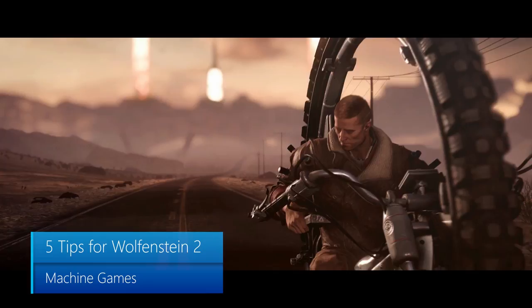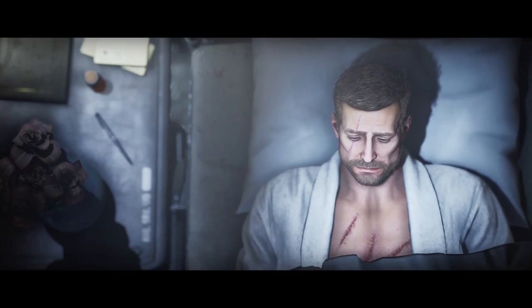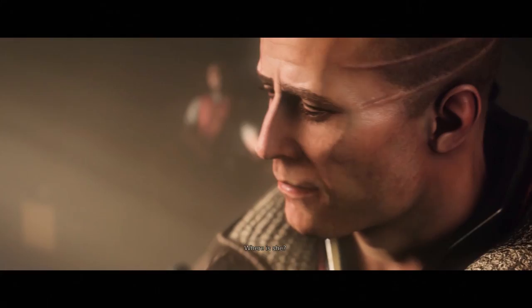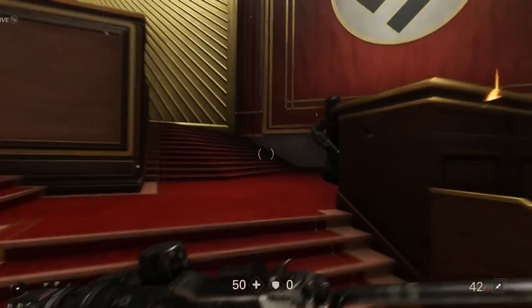5 Tips for Wolfenstein II: The New Colossus. Wolfenstein II is an insane over-the-top first-person shooter that takes place in an alternate history in which the Nazis won the Second World War. You play as William B.J. Blazkowicz, a war veteran whose love for patriotism can only be matched by the length of his eyelashes. B.J. is on a mission to take out the Nazi scum and bring freedom back to America. These are 5 tips to help unite the resistance and give the middle finger to those ignorant fascists.